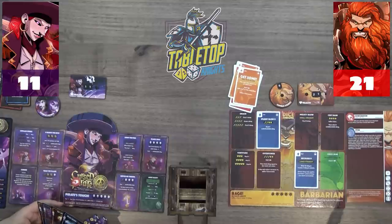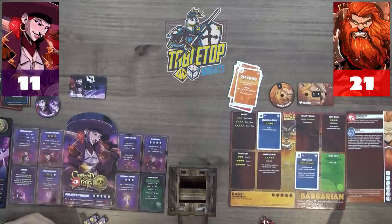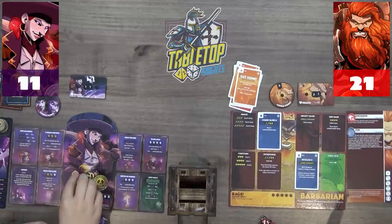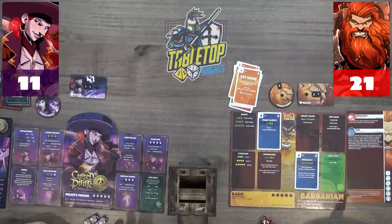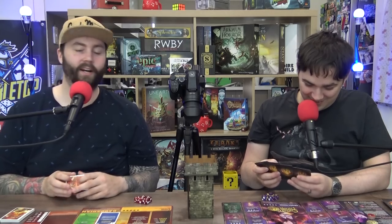The score is now 21 to 11 — Victor has a ten-point lead. Caleb skips his income phase due to Concussion, losing the CP and card draw. Victor notes that Reckless Two hit Caleb hard after he felt confident from his own opening. They're both feeling the game is close despite the gap.